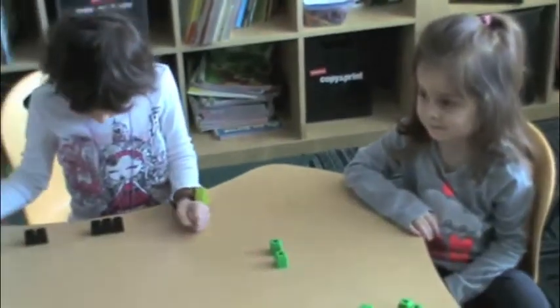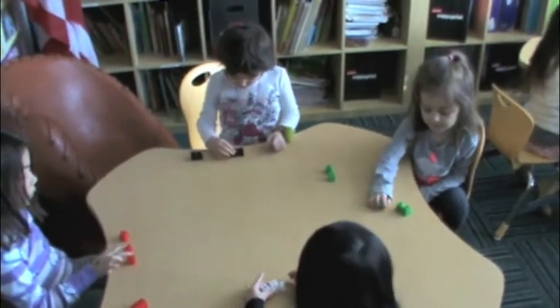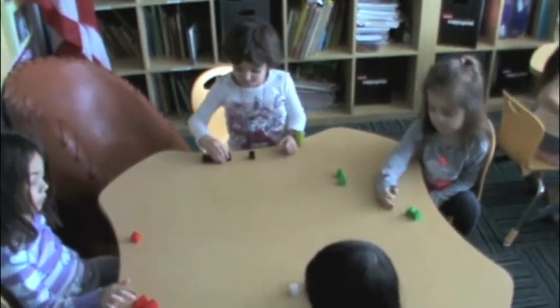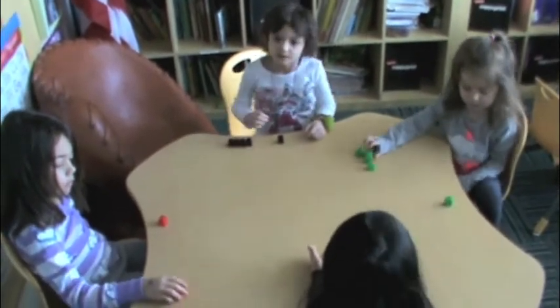You have three in front of you. I want you to take two more away. Now how many do you have in front of you? One. Because three minus two equals one.